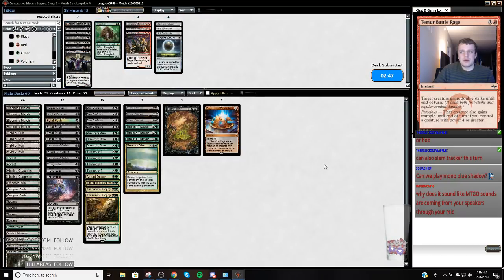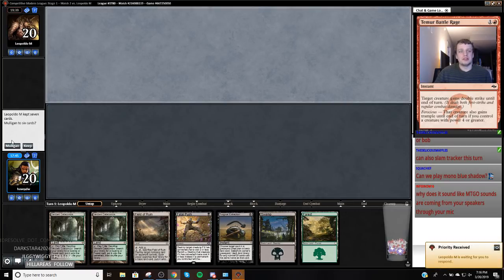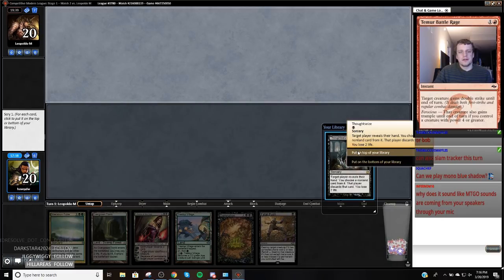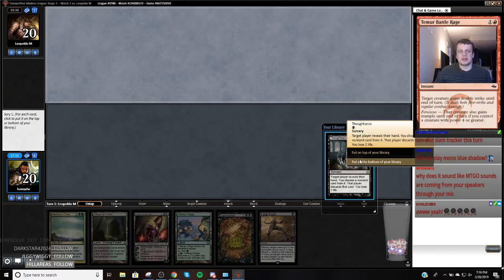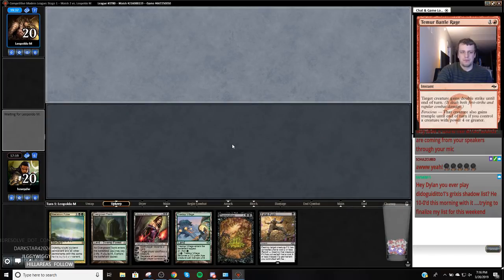Got this hand — Mulligan. Hand is no bueno. I'm going to keep 7. Alright, we're going to keep this — we have a Liliana. I kind of want to put this on the bottom because they're going to play a turn 1 creature and I can already deal with whatever the stupid card is. Core Firewalker or Core Spirit Dancer. And I want to get to 3 mana to play Liliana and Pulse, so we're just going to bottom this. No bueno is nice.